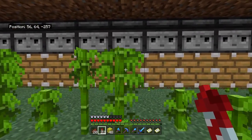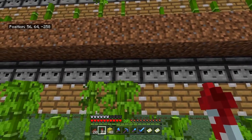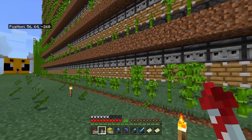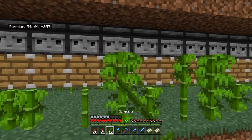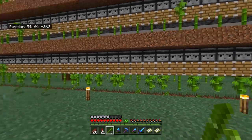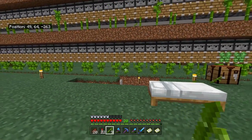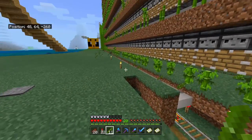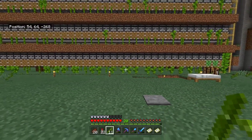All you need is some form of collection method, some form of pushing method, and some form of detection. What we have right here is quite simple — we just have a piston and an observer. The observer powers the piston when the bamboo hits three blocks tall; then the pistons all go out. When we grow the bamboo to the top, they all get knocked down, they go onto this slab right here, and can be picked up by the minecart hopper. It's a pretty simple process, but it's very, very satisfying to work on and to see at any scale.